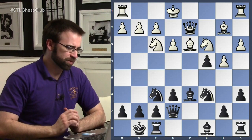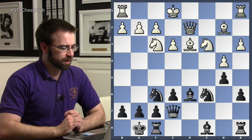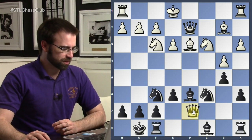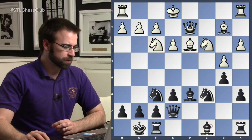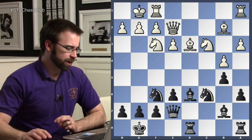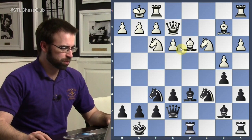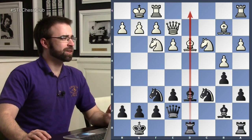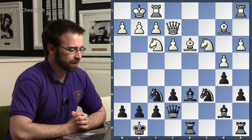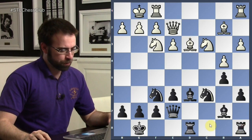Only after the bishop has moved did white take on c4. Black plays b5, and it's almost a symmetrical position — except the queen isn't there and the bishop isn't there. After queen e2 and castles, it's a symmetrical position, but black got this rook move kind of for free. Black has to be better here because it's like the same position but it's my turn and I have my rook on d8.